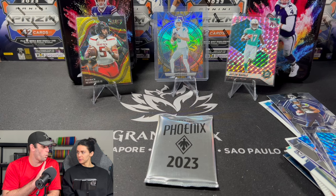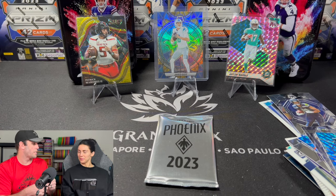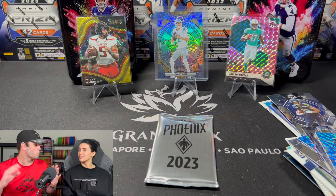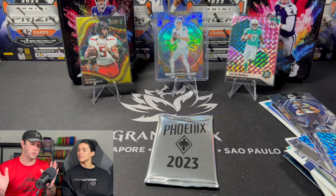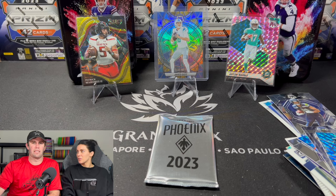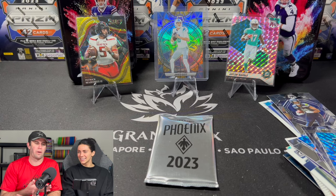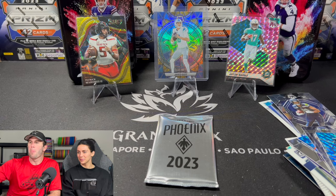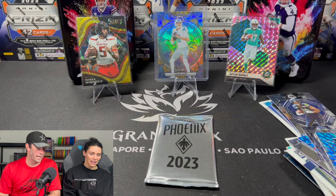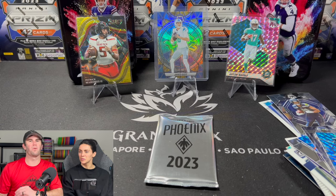We're about to open a 2023 Phoenix Football white shimmer pack. We opened Phoenix Hobby already and pulled four or five CJ Stroud cards, which is awesome. I bought this off Panini's website for 3,000 points — every time we get those points. People told me this is the best thing to get with those points. These white shimmer packs cost 3,000 points plus $11 shipping — kind of screwed up that Panini makes us pay shipping. These packs sell on eBay right now for about $120.